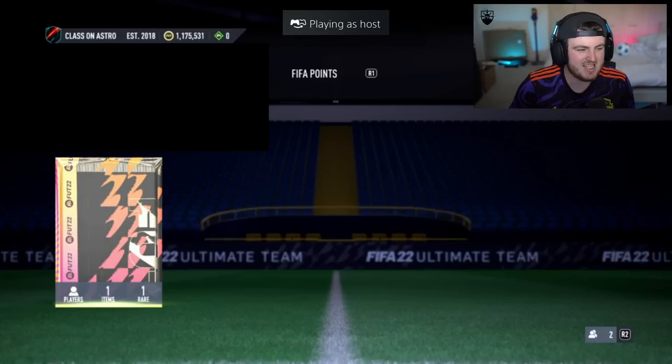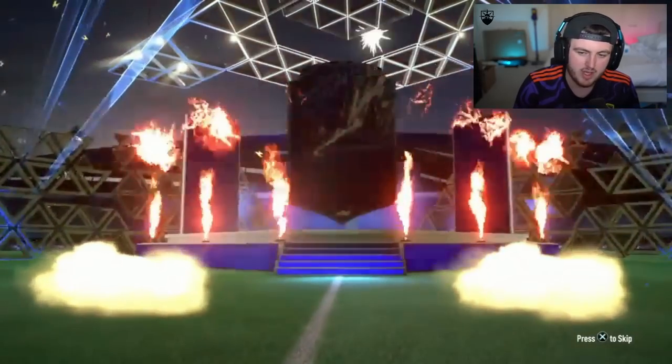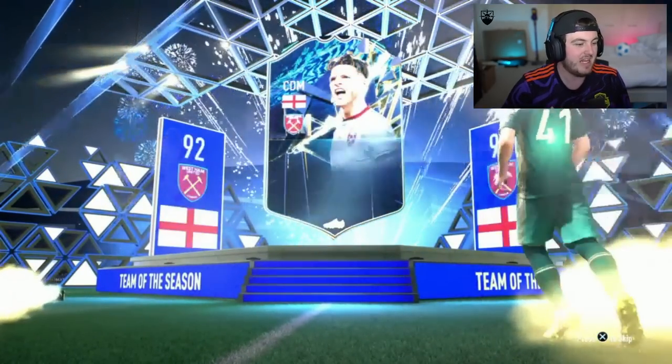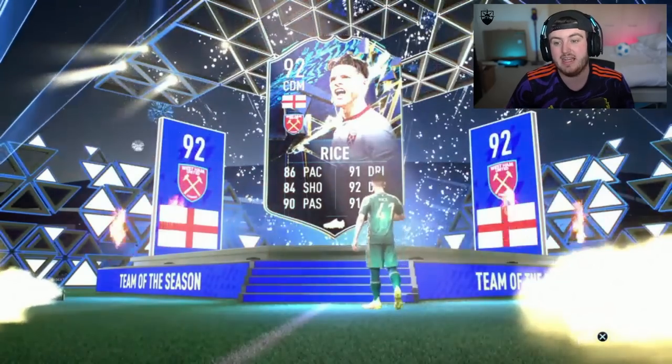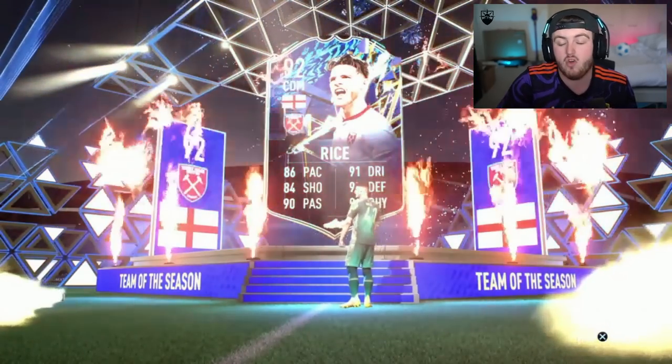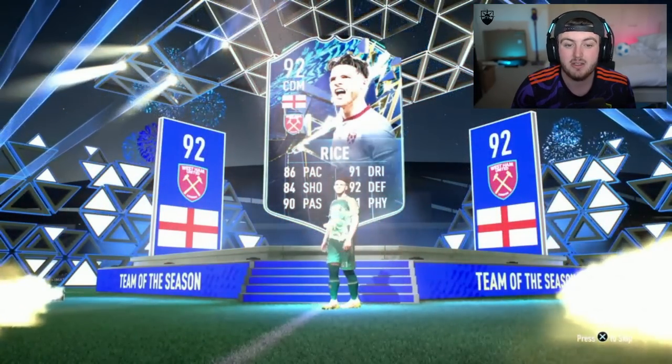Next one — Class on Astro. Give us our guaranteed Jota pack, you might as well. Portugal, second forward — it's 20-plus stats. You know what that means? It means it's switched, so now instead of it being Jota, it's going to be Declan Rice in every pack. Brilliant.